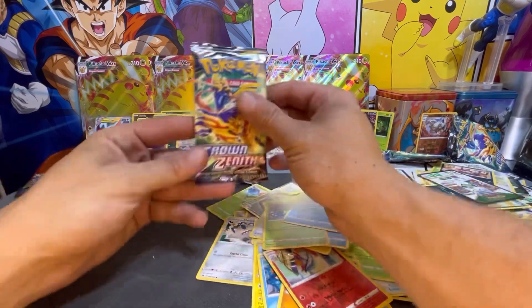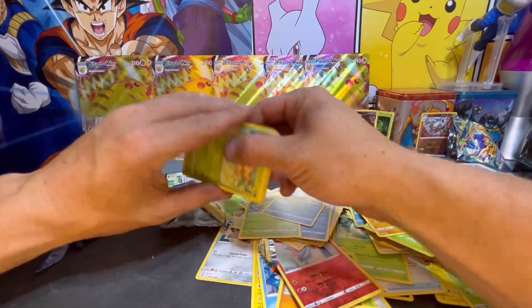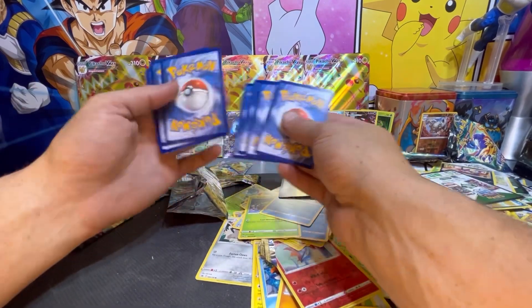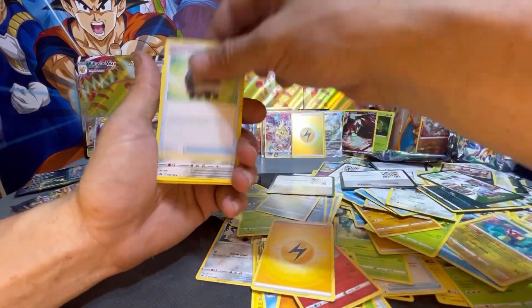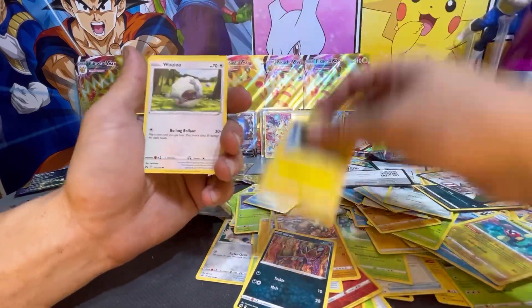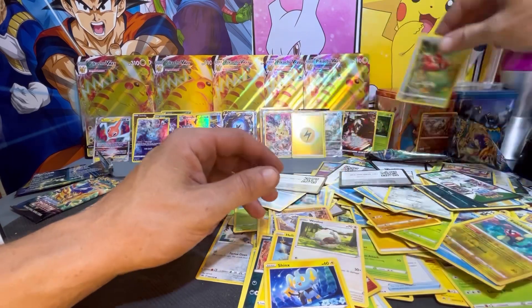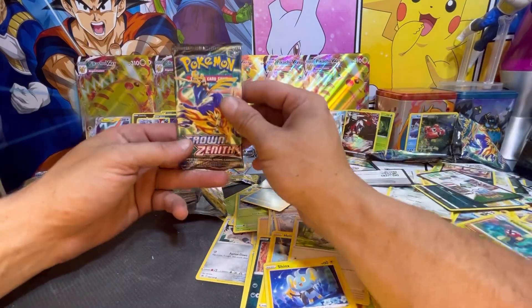One more big hit — a Trainer Gallery and a Zarude holo! Still digging in the Galarian Gallery. Grabbing this one right here. Here's your code card. Pack trick from the back to the front — Electric Energy, Rescue Carrier, Graveler, Grubbin, Wooloo, Shinx, Paris — and a Kyogre holo! We've pulled three Paris now, so Paris must be everywhere. Down to our last two packs.